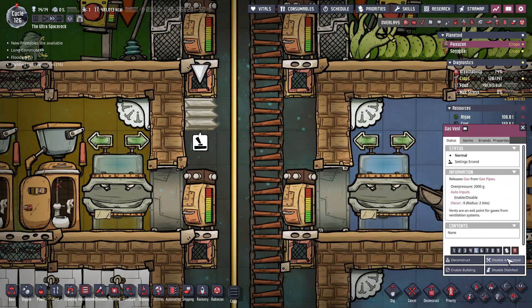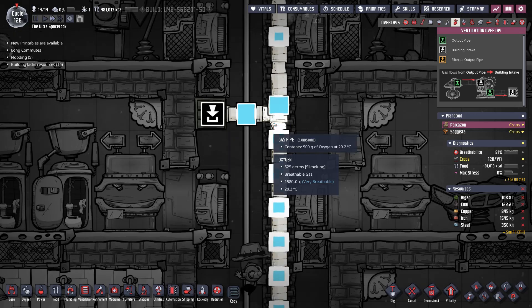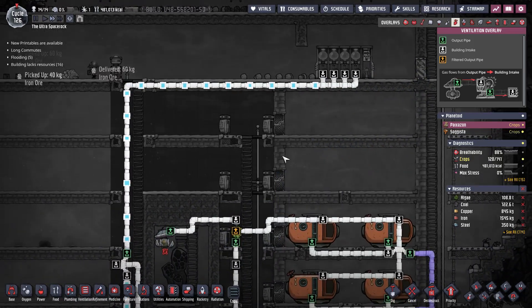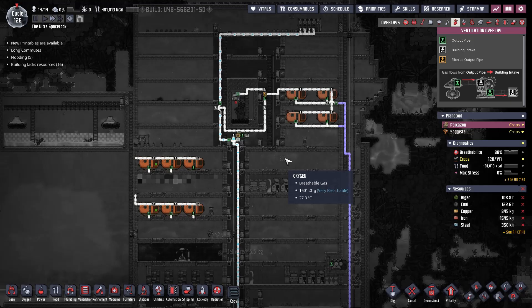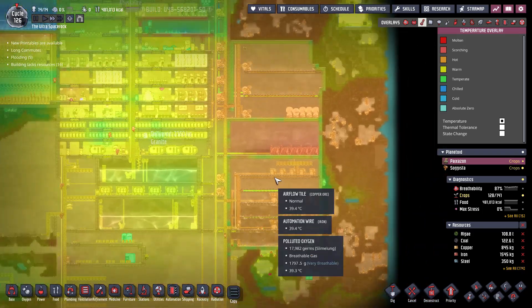I'm going to disable this vent because if we disable it, that will stop gas coming out of there, and then it will go straight up and fill up a lot quicker. They do actually hold quite a good amount of oxygen so that should be okay.